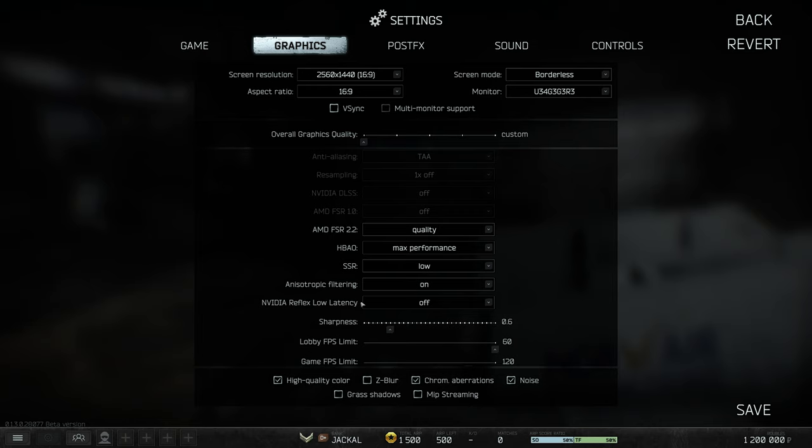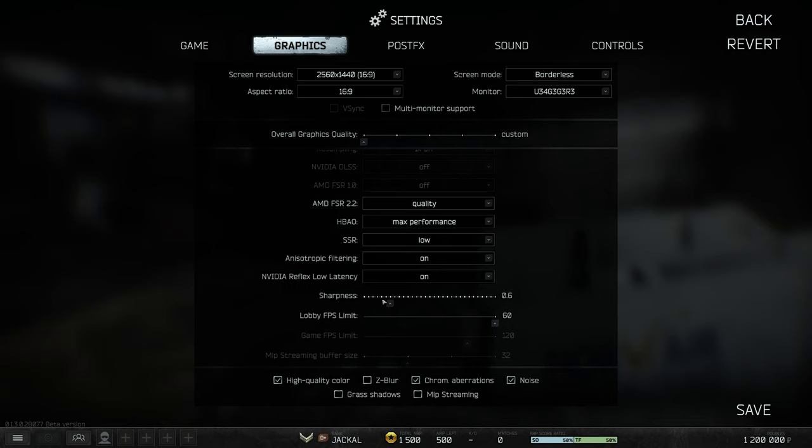NVIDIA Reflex Low Latency has three options. If you have an NVIDIA 20 or 30 series card or above, I'd recommend turning this on — unless you're CPU limited. If you're hitting 90–100% CPU while playing, set this to 'On + Boost'; that'll help in those circumstances. For most users, set this to 'On.' Sharpness — raise it if things are needlessly blurry.